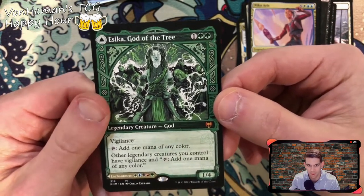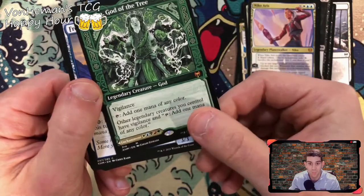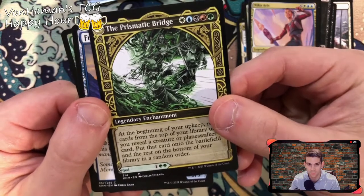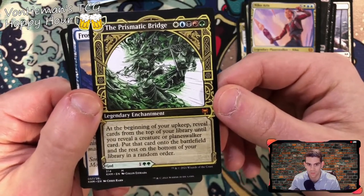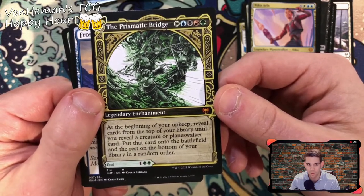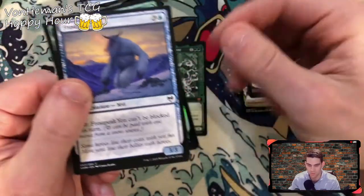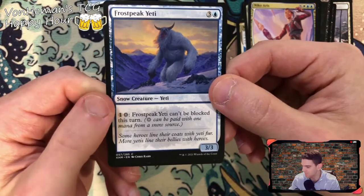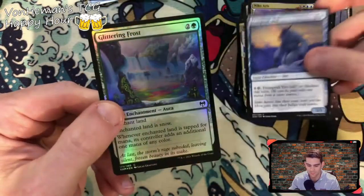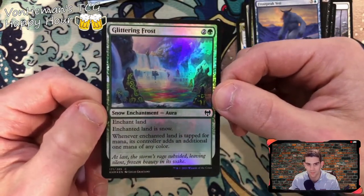Seek a Guide of the Tree — 1/4, has vigilance, one mana of any color. Some alternate artwork enchantment on the back — oh man, I'm screwing this up, spoilers. The Prismatic Bridge! Actually a really nice card — at the beginning of your upkeep, reveal cards from the top of your library until you reveal a creature or planeswalker card, put that card onto the battlefield and the rest on the bottom of your library in random order. Very sweet and cool. Frost Peak Yeti again. Glittering Frost holographic — that's what we had before but now it's holographic, cool.